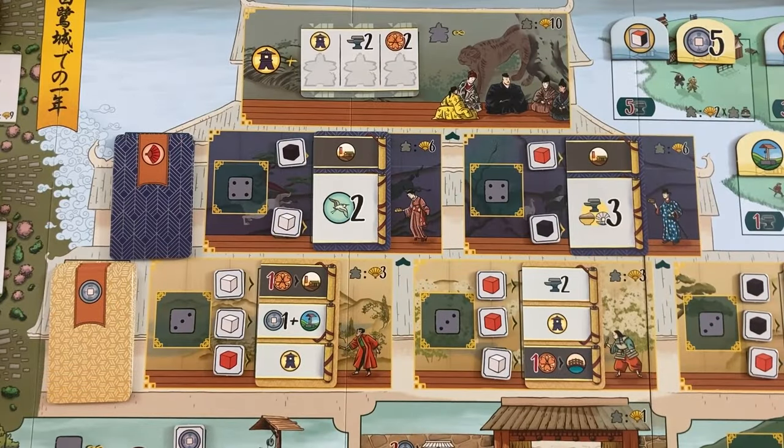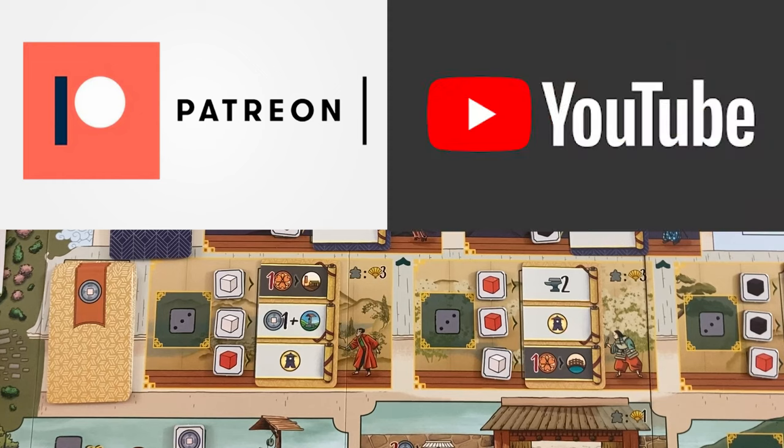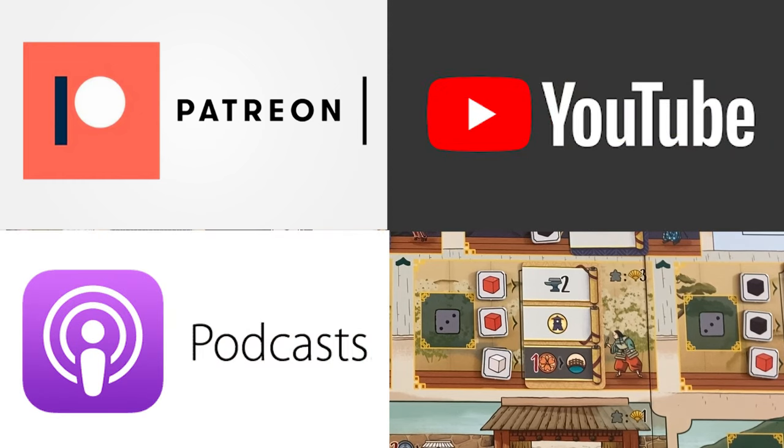If you like the content on the One Stop Co-op Shop, consider supporting us through Patreon. You get early access to our videos and exclusive videos every month you can't see anywhere else. Like this month, I had an exclusive solo play of Sky Team and an extra 20-strong play. You can also watch our separate streaming channel, listen to our podcast, or join the conversation on our Discord.